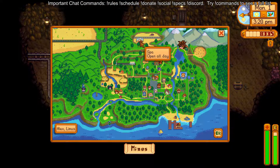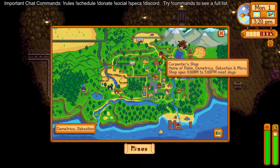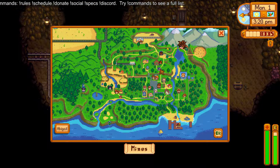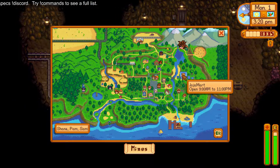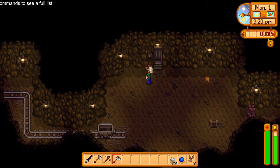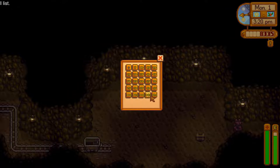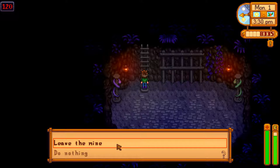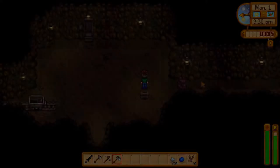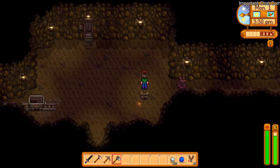Oh that's Alex. But where's this boy at? Oh he's there, I just didn't notice it — he's at Joja Mart working. Oh wait, we don't need to go there. What do we need right now? Oh, we need coal. How are we doing on copper? I don't remember. It doesn't matter, let's find some coal.